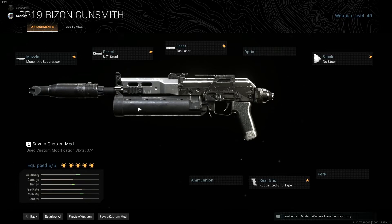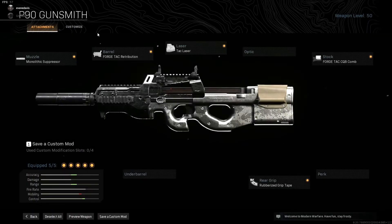Number two is a relatively new challenger for me — the Bison. I've seen it used by more YouTubers recently and it's getting more usage in pubs. My attachments are the no stock, tack laser, 8.7-inch steel barrel, Monolithic suppressor, and rubberized grip tape. I'm not super sure if this is going to be my final build for the Bison, but it's what I'm running right now — super reliable, very quick, great gun all around. There's more to learn about this gun before it's set in stone, so number two: Bison.